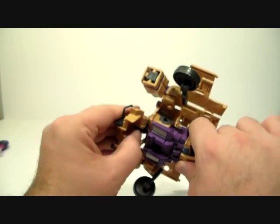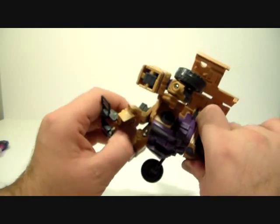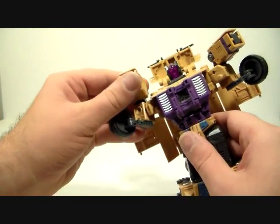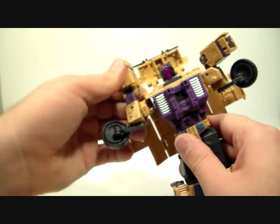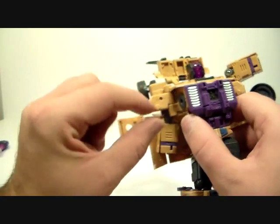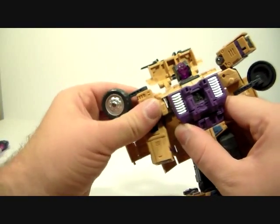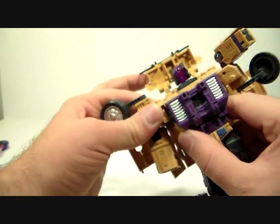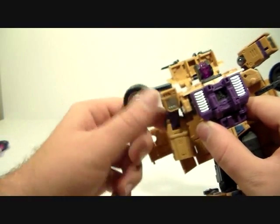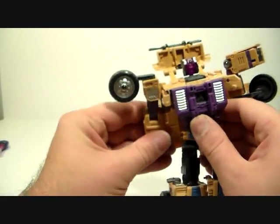I've yet to actually look at the instructions for this guy to be honest — he is simple enough. Take this whole section here and fold this back, just kind of get that out of the way, rotate the arm around like so, and then this piece here — there's a plug, plug that in. It holds very well — not like oh my god it's never coming out tight, but it's tight enough that it doesn't hinder any movement. Take the wheels and just leave them there to keep them out of the way for a moment.